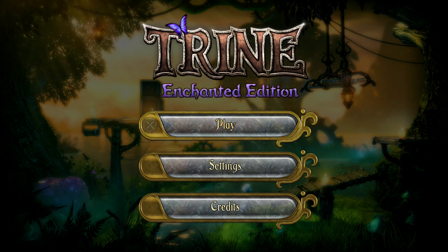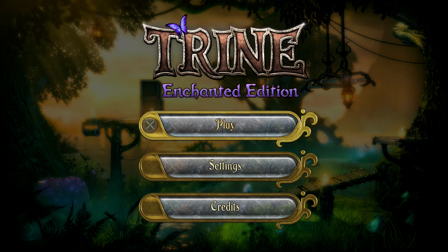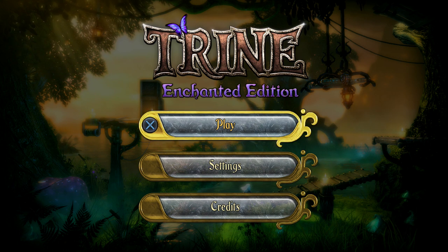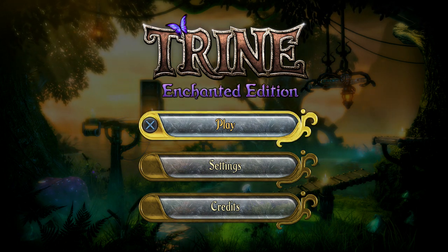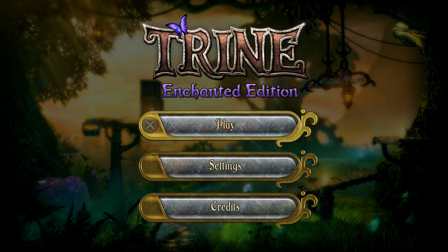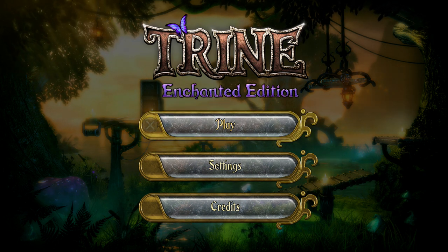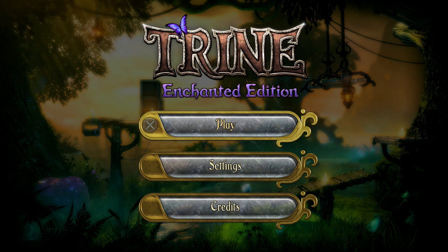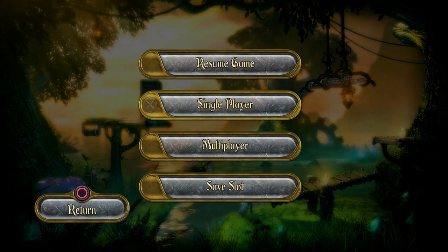What's up guys, and welcome to Trine Enchanted Edition. This is a game available now on the PlayStation 4 as of December 23rd, 2014 for $14.99 — a remastered edition of the original Trine. You might have known that earlier in the PS4's life cycle back in 2013, Trine 2 released for the PlayStation 4, but now you can get the complete pack as Trine 1 is now available on the PlayStation 4 via the Enchanted Edition. This is pretty nice if you haven't played the original Trine.